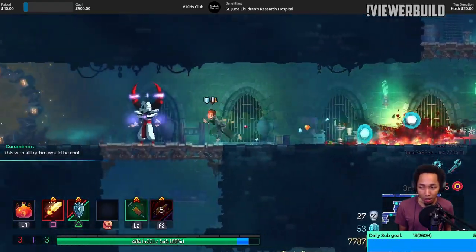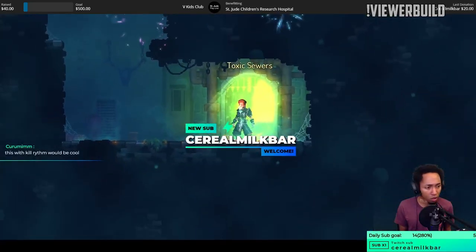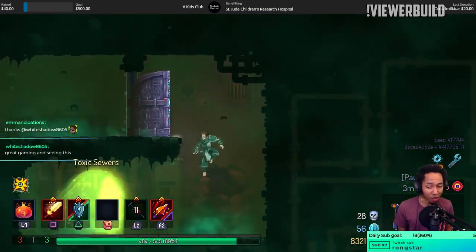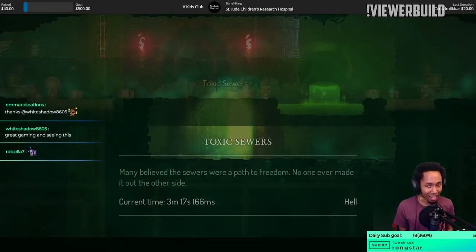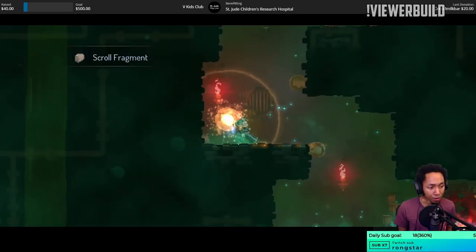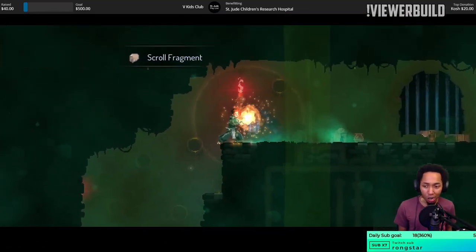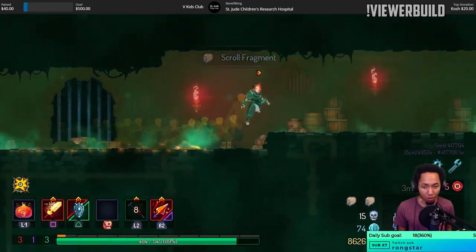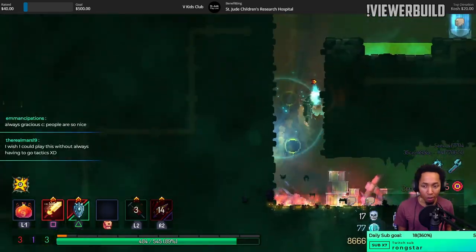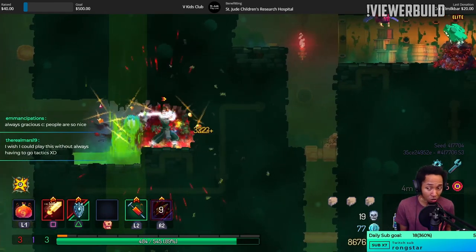Those are the premier things to use with a crit build. Instinct first — I don't really care about the velocity. I kind of prefer not using velocity at all, but this is the viewer's build so we're gonna go with it. Watch how often my speed bonus drops as we play.